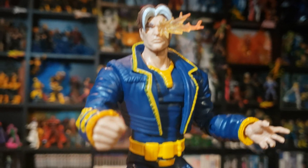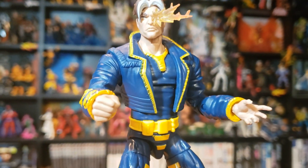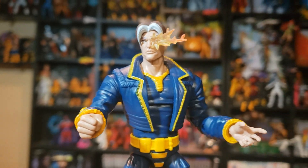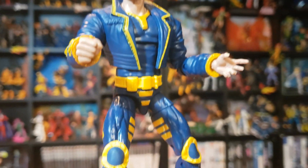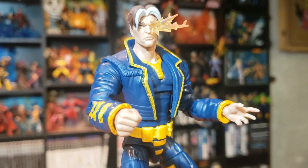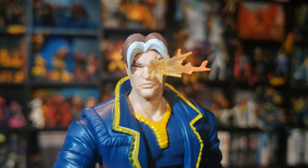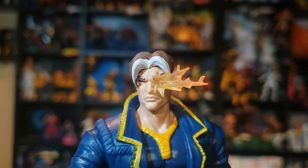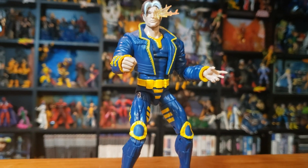Next we have Nate Grey, or X-Man. This is essentially Cable as he appeared in the AOA alternate reality — a bit younger and without the Technovirus. We haven't had him in this version before, so it's good to be getting these additional figures. He is lacking in the accessory department — he hasn't come with any apart from the eyepiece that doesn't come off — but that's a quite a nice look for this figure. Most of these figures are lacking in accessories due to Sugar Man being so large.